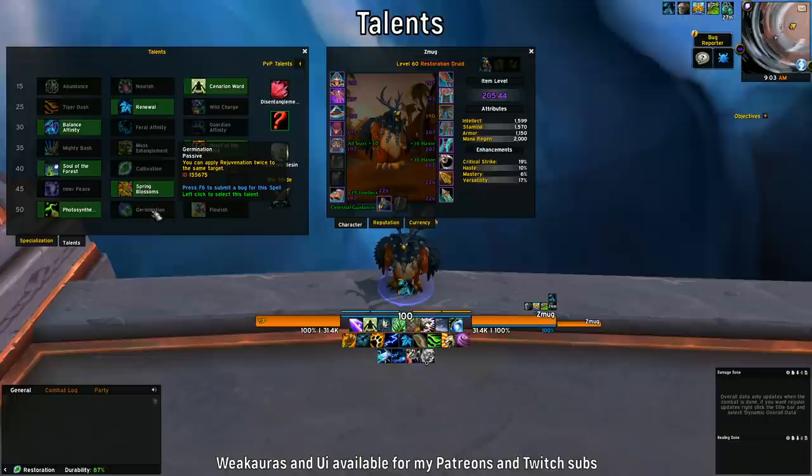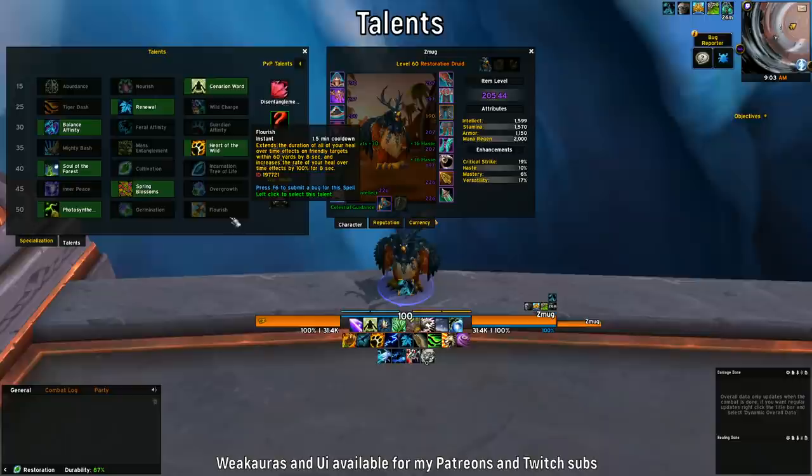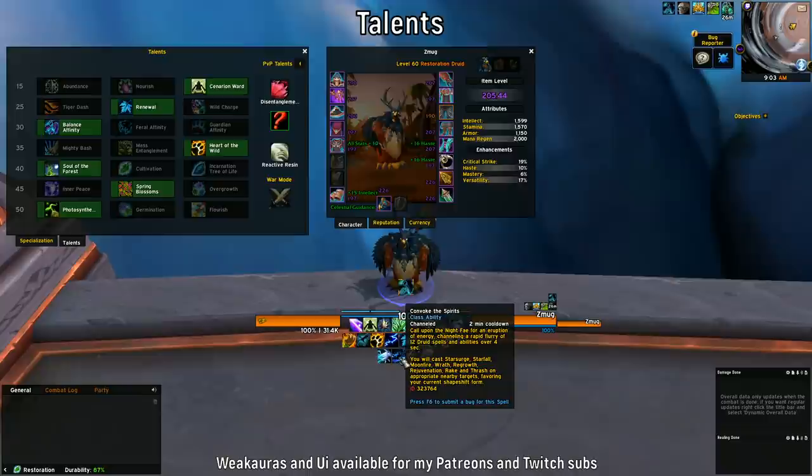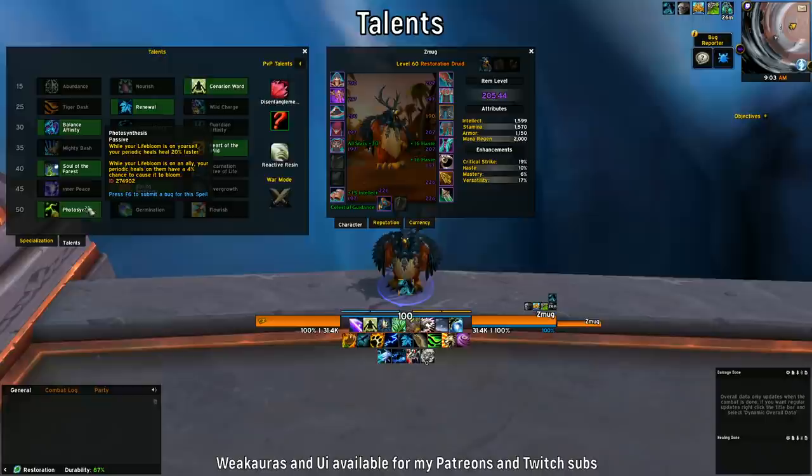For the last row you play Photosynthesis. You won't have time to spend enough Rejuvenations to make Germination worthwhile. Flourish is more of a raid talent, however you can actually proc Flourish without even speccing into it by playing Convoke the Spirits — though that's RNG, so don't rely on it. Photosynthesis is definitely the pick here.